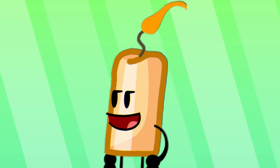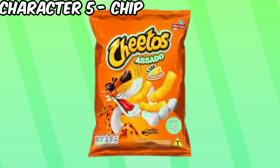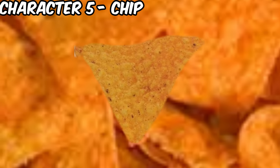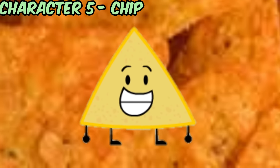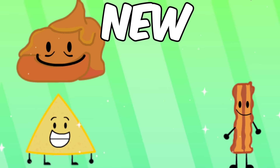Our next character is Chip — and no, not that kind of chip, or this kind of chip, or that kind of chip. It's this kind of chip. The Dorito chip is more roundish — turn it upside down and you get this. Character is done. Also, comment down below which one is your favorite, and whether you like the old ones or the new ones.